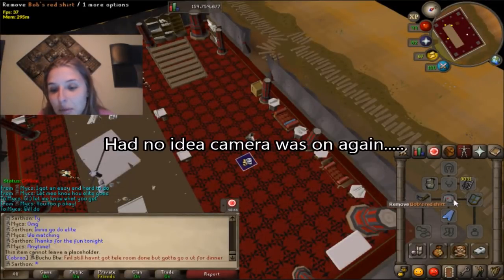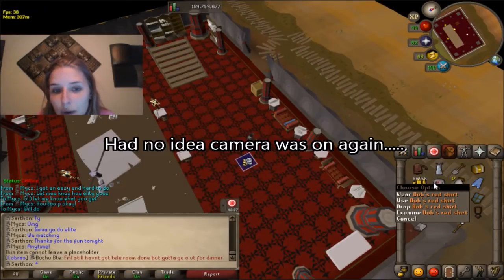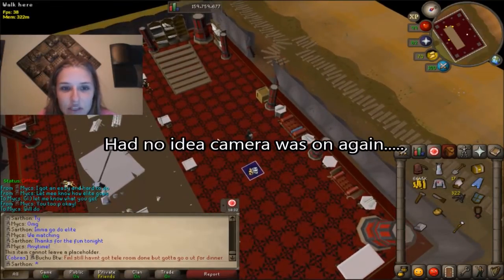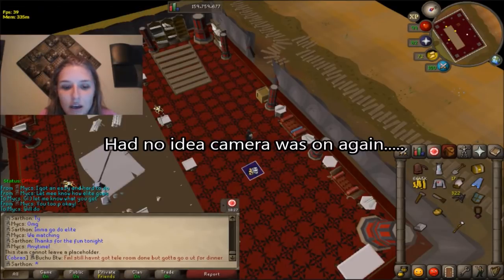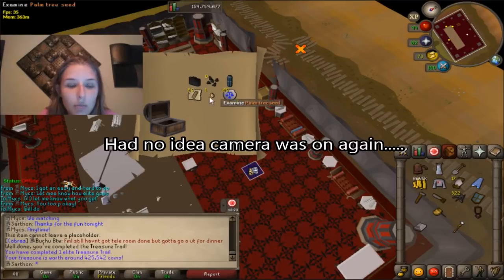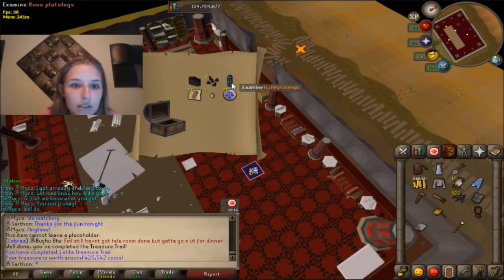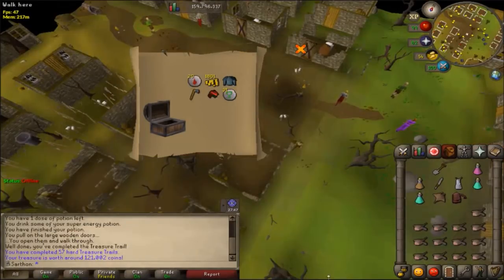I got an elite casket. I had to grind out the Bob shirt with easy clues — wasn't too bad, took about 15 clues. Let's open this elite casket — oh my, 425k! We've got a briefcase, palm tree, some oak planks and bolt tips. That's a pretty good clue; the briefcase alone was 230k.